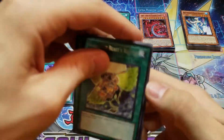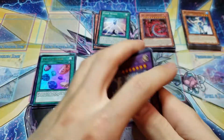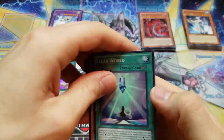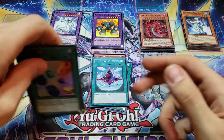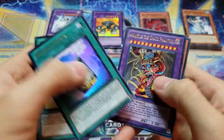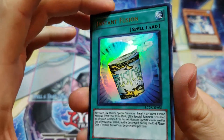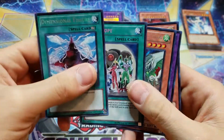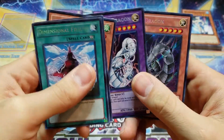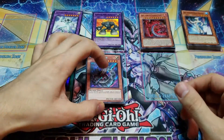And for our Rares — I like that pull, that was cool. Moving to our Super Rares: Mudball Man — super cool. And then our Ultra Rares — Instant Fusion's definitely the one to get out of here. And lastly our Secret Rares: we have Dimensional Fissure, Fifth Hope, Gladiator Beast Restart, Cyber Twin Dragon, and the Alternate Art of Cyber Dragon. That card's sweet.